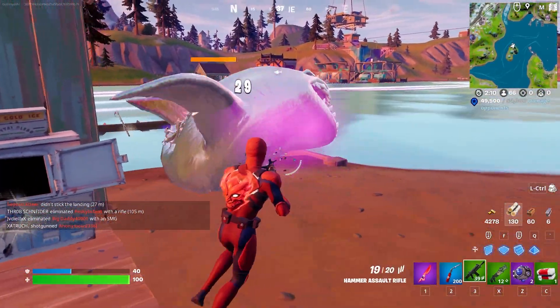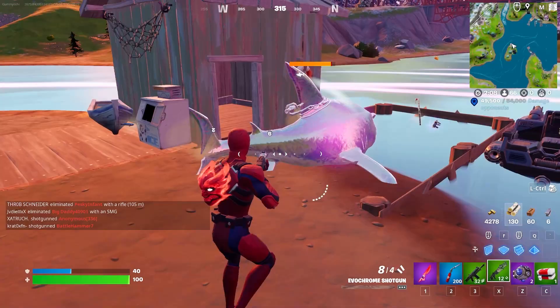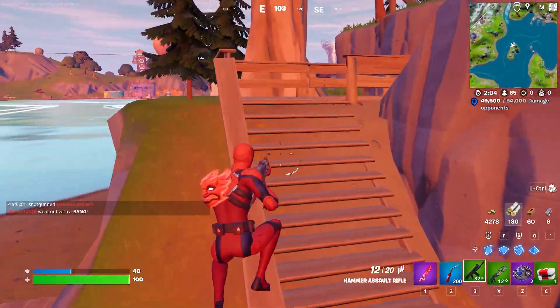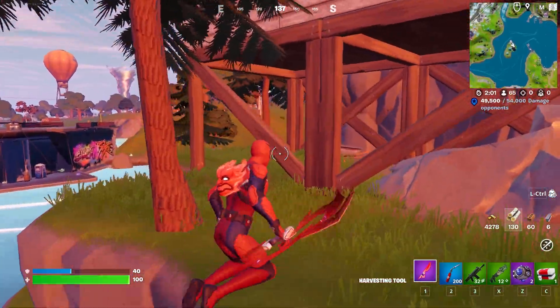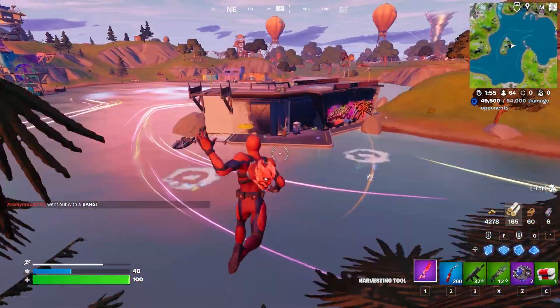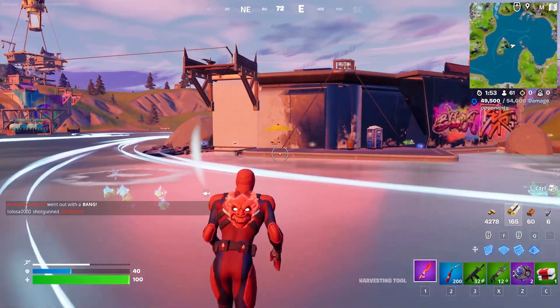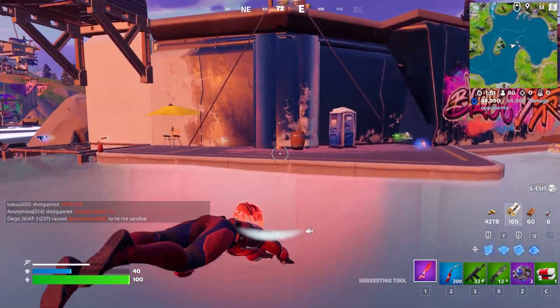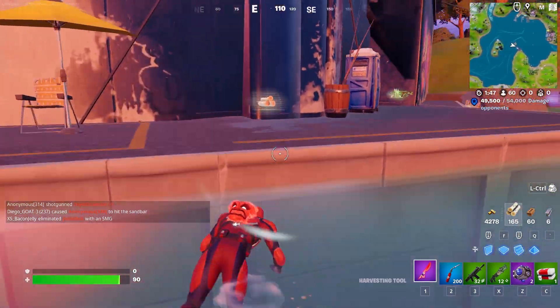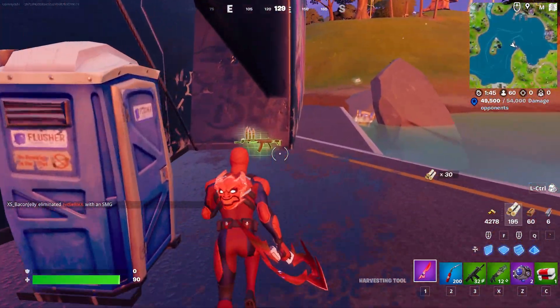One really sad thing is that sharks don't count as damage towards this challenge, or at least they haven't in the past. So even though there's sharks swimming around these waters, you cannot deal damage to them for this challenge — that's a major miss from Fortnite in my opinion. I think we should totally be able to deal damage to sharks; like you're telling me that sharks aren't opponents? They literally just cracked my shields — that should count as an opponent, but sadly it is not in the game files.